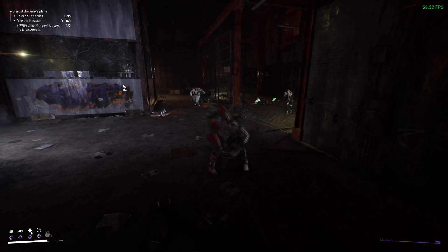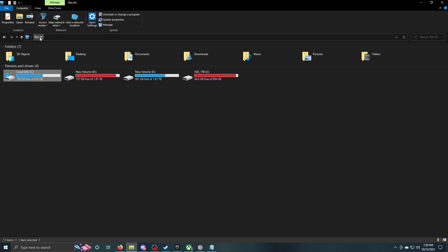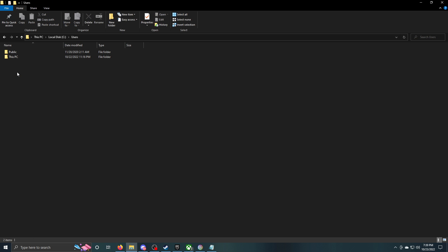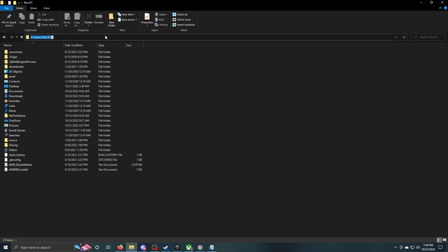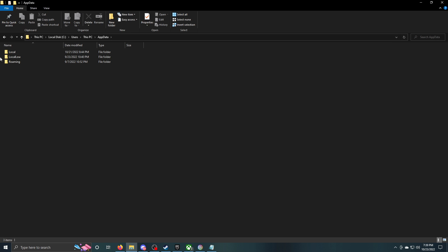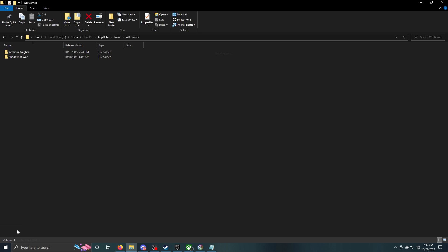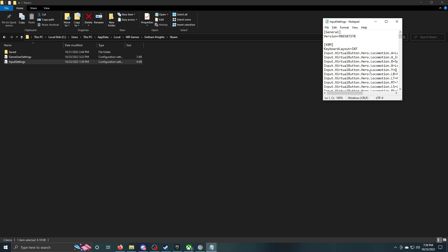You want to go into the GameUserSettings config file. To do that, go through your main hard drive — usually the C drive on Windows — into Users, then into your PC folder. From there, type AppData in the address bar and hit Enter. You'll land in Local, which shows a bunch of hidden files. Go into the WB Games folder, then find Gotham Knights, then Steam, and you'll find the GameUserSettings file.